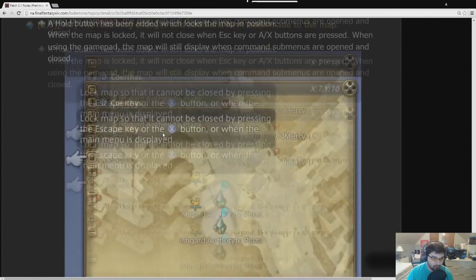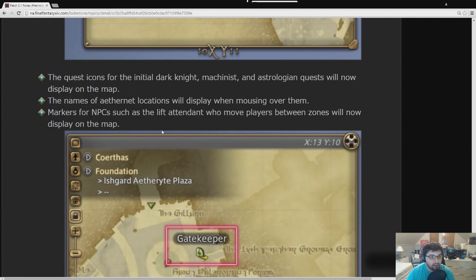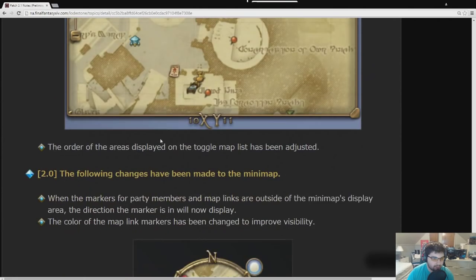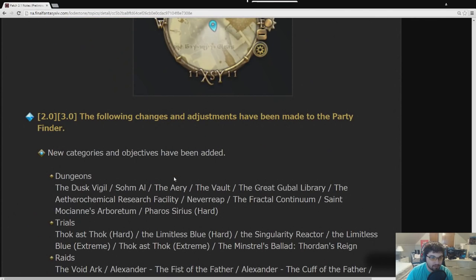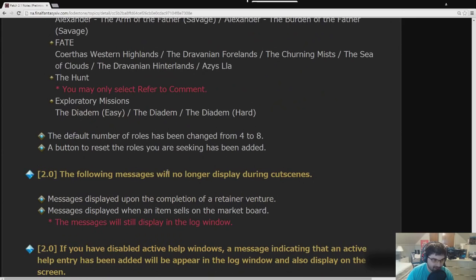You can lock your map to not close with the Escape key if you want to keep it on screen. Names for Aetheryte locations are now visible on the map — only took two years. Quest icons for the initial Dark Knight, Machinist, and Astrologian quests are now on the map. Markers for NPCs like the Lift Attendant who move players between zones will now display. The mini-map direction marker will display and show a directional arrow for party members out of range. Mini-map colors have been improved for visibility. New categories have been added to the Party Finder, and a button to reset the roles you're seeking has been added.